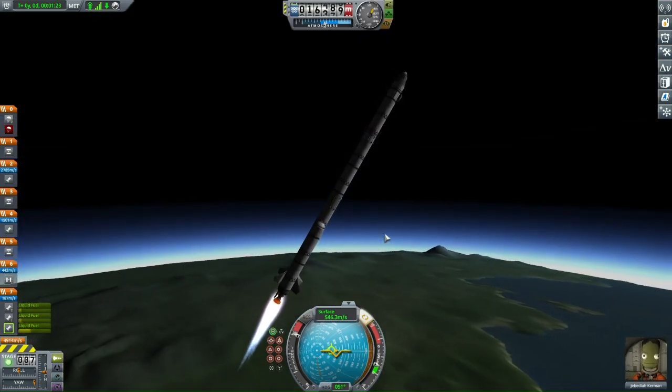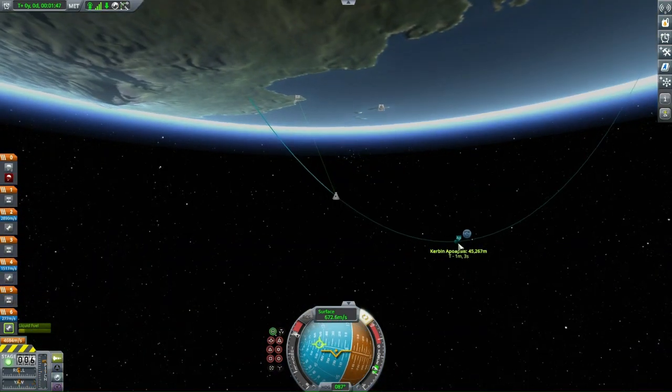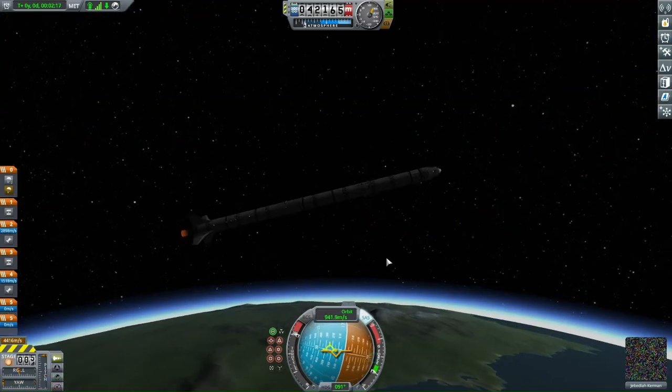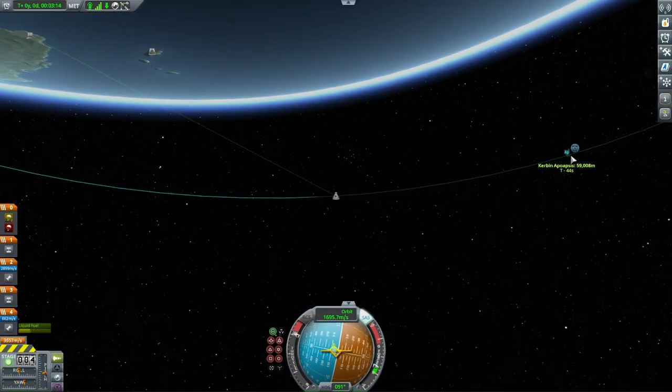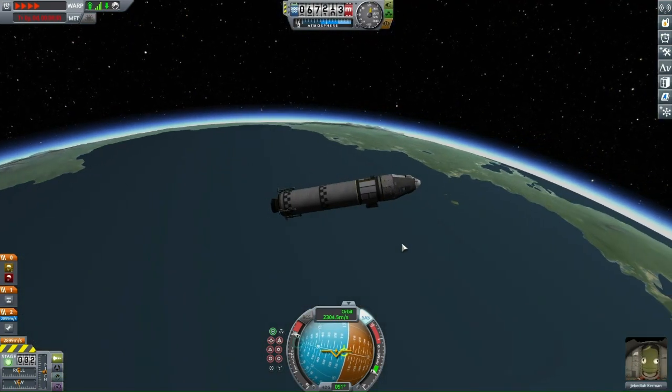In a few episodes — maybe like the episode after the next — we're gonna try and get into orbit of Juna, if not then we're gonna get into orbit of Eve. Eve has a moon called Gilly — I forgot to mention that.